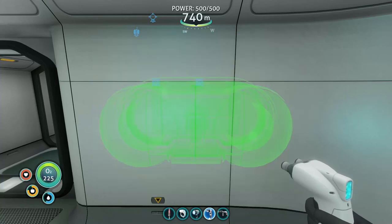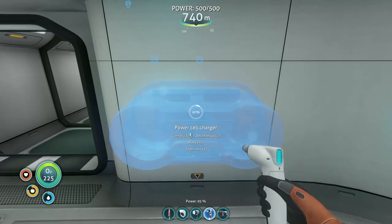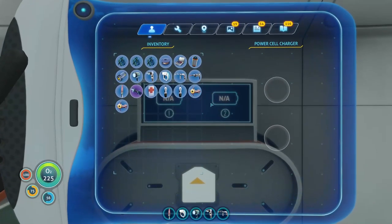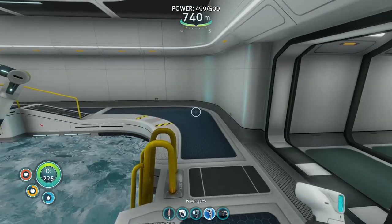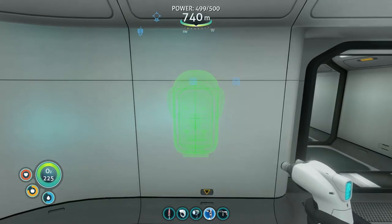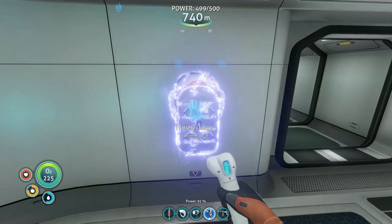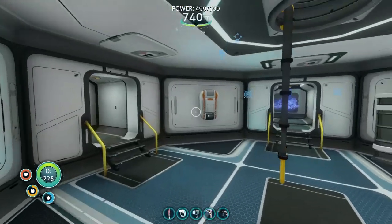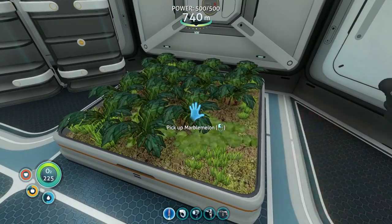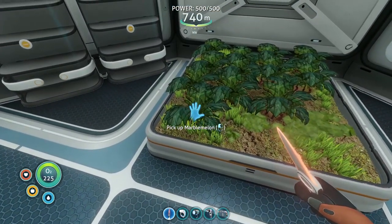We have the power cell charger right here — that'll clear up some room and gives us a way to charge. I have one at 53% — it's charging now. Over here we're also going to put a battery charger. I need to make extra batteries and power cells and keep them in all the places so when I need one I just swap it out. We already have our fabricator here — that's good. I'm really excited that the cyclops can actually hold an indoor planter — that's super nice.